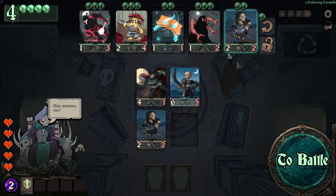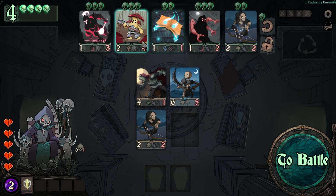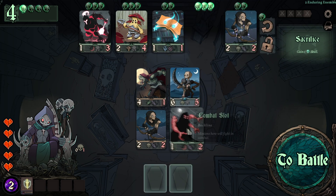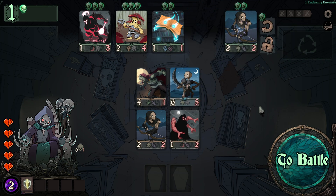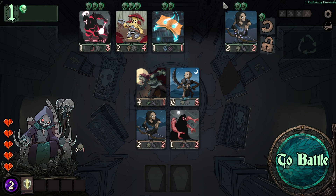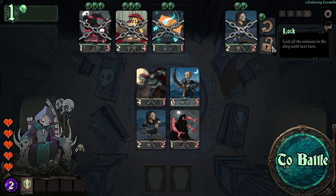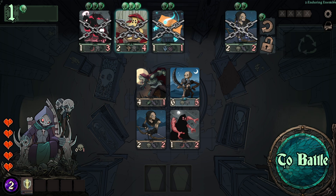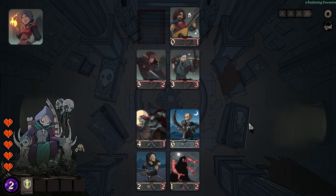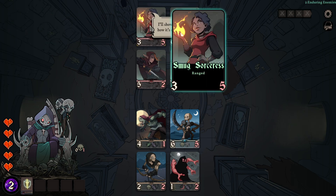We have a couple of characters to choose from. I like the Limb Collector — whenever a minion dies, I get plus two plus one this combat. We also have the Dead Eye Archer we could merge, but we only have one skull and it costs two. I'll lock the shop for the next encounter so when we win we'll have these minions again, plus one more filling this area.